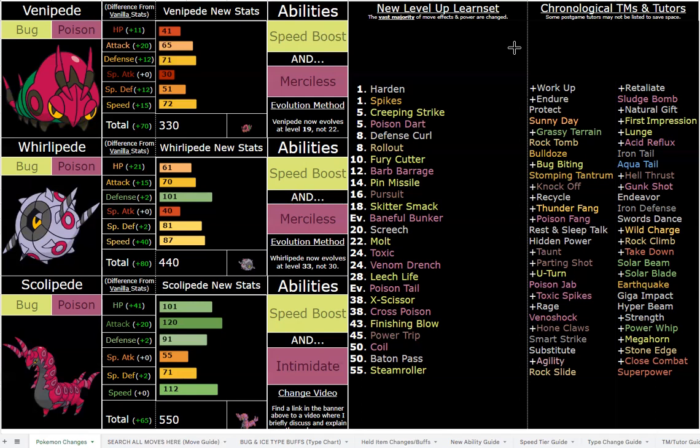Another great move they have is Steam Roller. Steam Roller is incredible — 100 base power, 100% accurate. Meanwhile Megahorn is 130 and 85% accurate. And then of course you have Lunge, which is very powerful at 85 base power and always drops the opponent's Defense by one stage. Bugbite is nice and hits twice. Skitter Smack has great utility on bulkier sets.